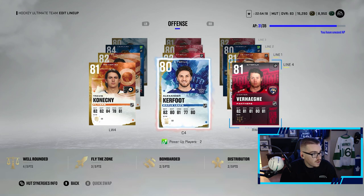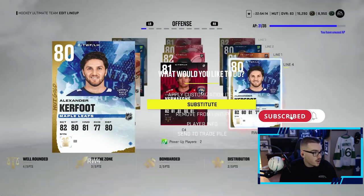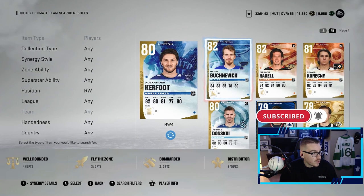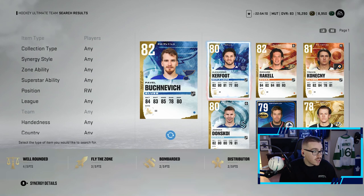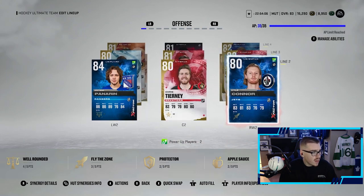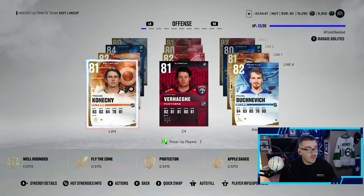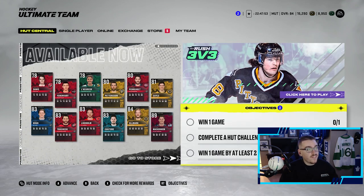What we're gonna do here is Cardover Hakey is gonna go on center — he is one better face-off than Alexander Kerfoot, and Kerfoot will be coming out of the lineup for Pavel Bucinavich. The team's looking better, that's a plus-two upgrade there. We're gonna leave Bucinavich there, so we've got Bucinavich, Cardover Hakey, and Connective on the line, which is not too bad. I like the way that looks.